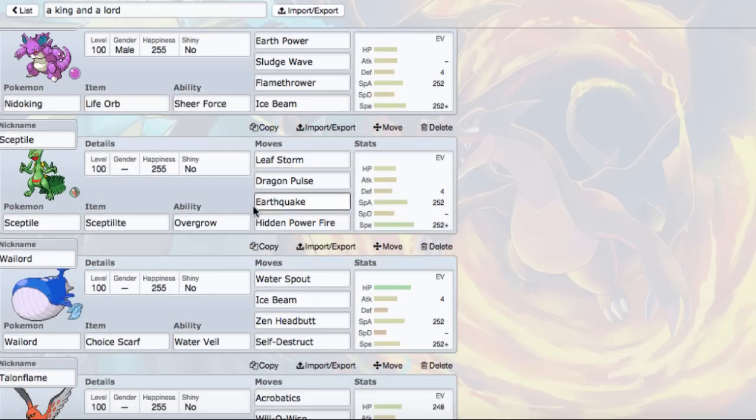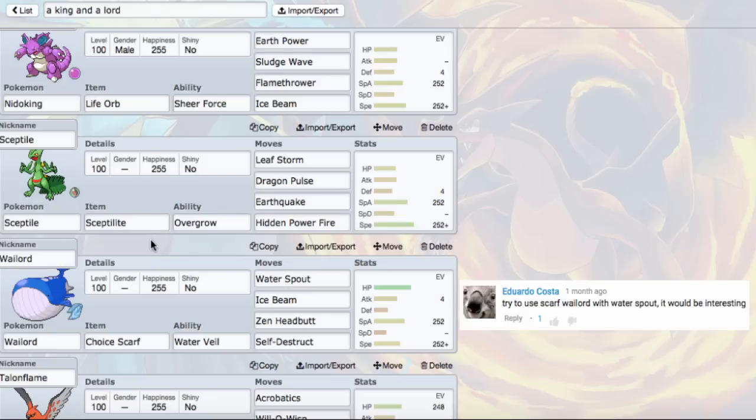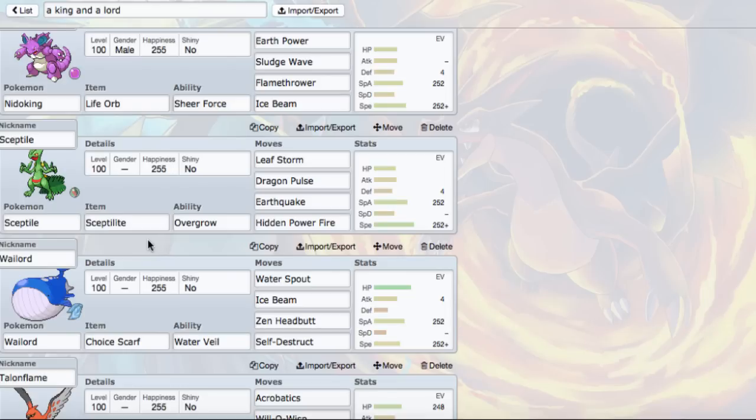Next up we got Mega Sceptile. The comments said either use SD Mega Sceptile or a mixed set. I opted for the mixed set because I do like that Earthquake and HP Fire coverage to hit those Heatran and Ferrothorn that would try to switch in. I like those coverage moves a lot. It also pairs well with Nidoking because Mega Sceptile hates fairy Pokemon, and Nidoking is packing Sludge Wave to knock them out.